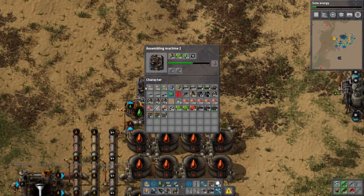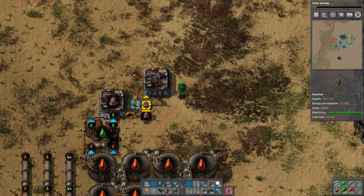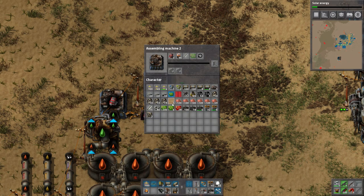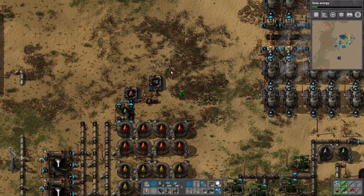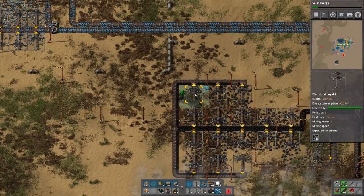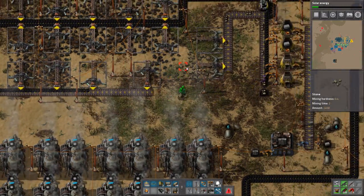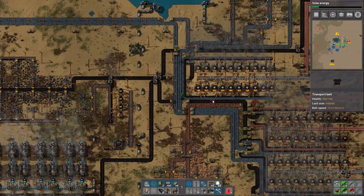Usually what I like to do is make an abundance of resources for this stuff. We need one more. This is gonna make flying robot frames right here — put in the batteries, the steel, and the green chips. This will take a little bit of time but it will work. We can just leave this here and when we come back it'll have flying robot frames, and then we can make construction bots really easily. This is not actually completely done yet.